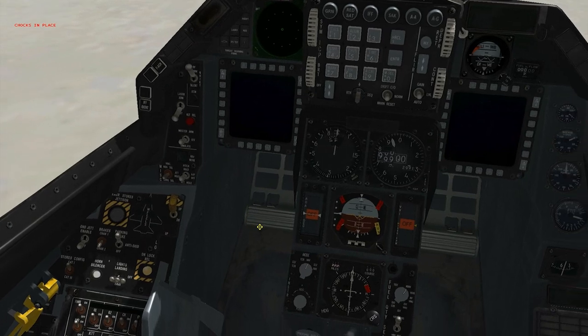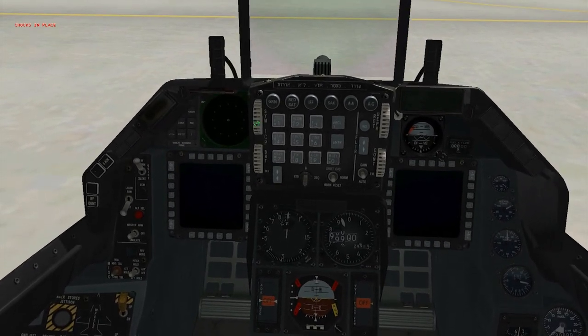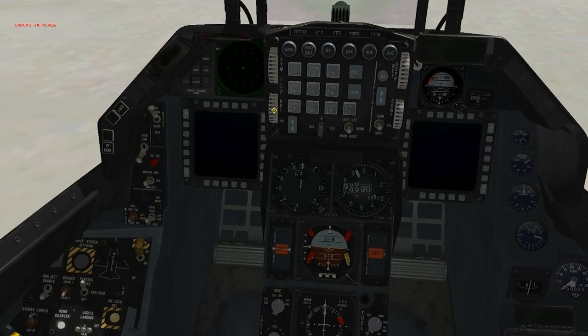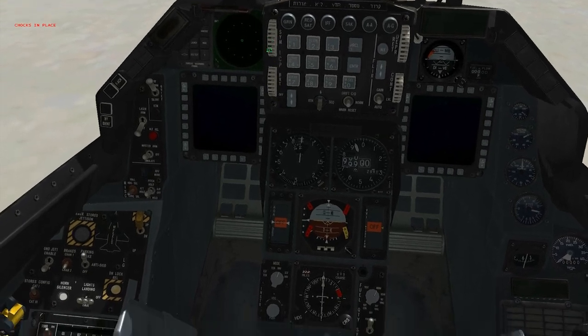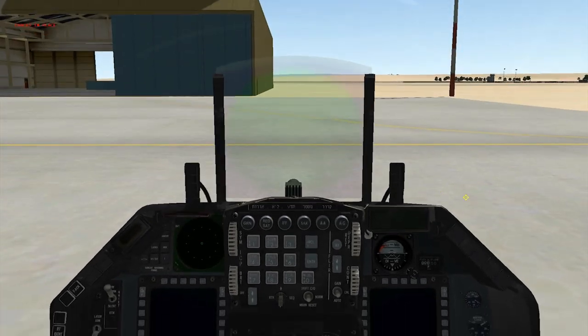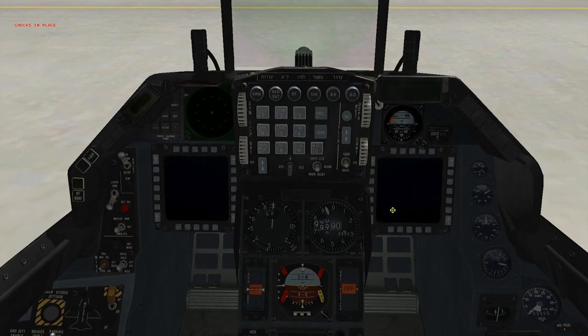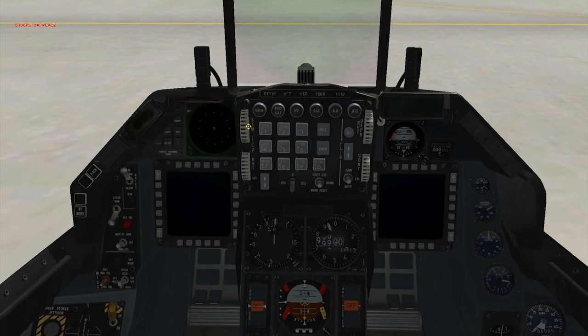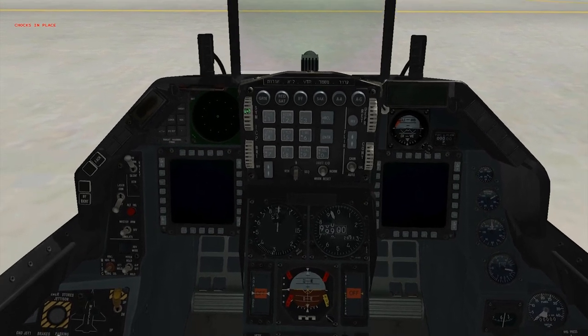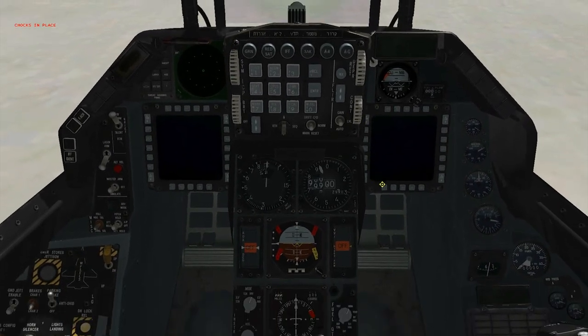Make sure your master arm is set to off. For your HUD on the ICP, the top left knob — the round dials — click that to on. On the ICP? Yeah, where it says symbol, sim. Left-hand side. Rotate that to on.